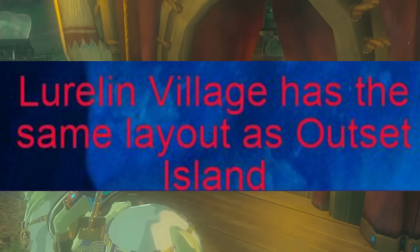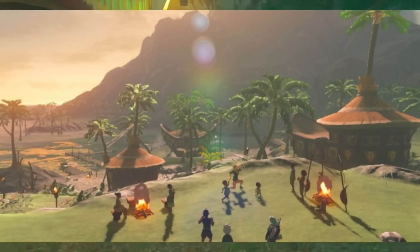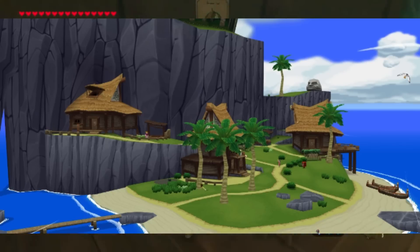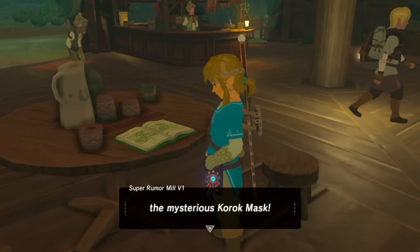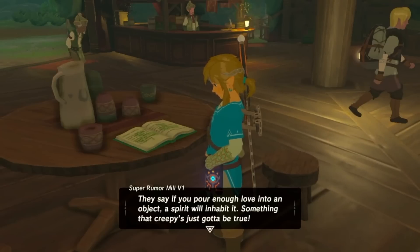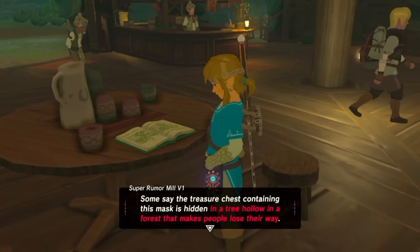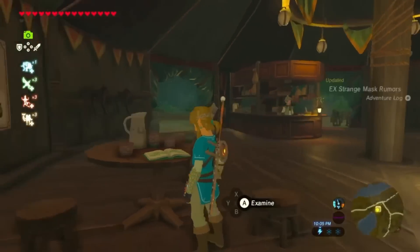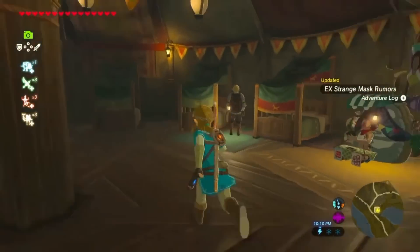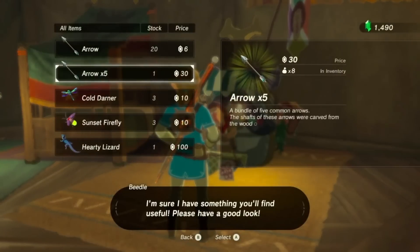Lurelin Village has the same layout as Outset Island. Lurelin is a village in southeast Faron, and its main trade is fishing. Outset Island is a location from Wind Waker that Link, his sister, his grandmother, and several others live on. Some consider Lurelin Village to be a homage to the Wind Waker location, alongside a Hawaiian-Polynesian aesthetic. You have an ocean lookout tower, a collection of houses vaguely in the same locations, a port or ocean dock, and an animal enclosure roughly where you'd imagine Rose's pig enclosure would be. The problem with the theory that they are the same is that you'd have to assume that at one point, Hyrule was deflooded, and Outset Island sank down to the surface since Lurelin is surface level.